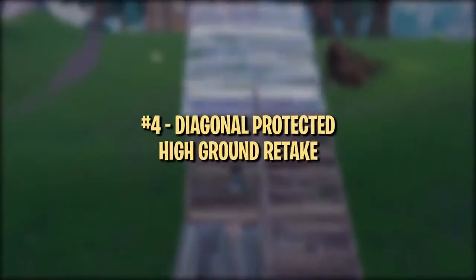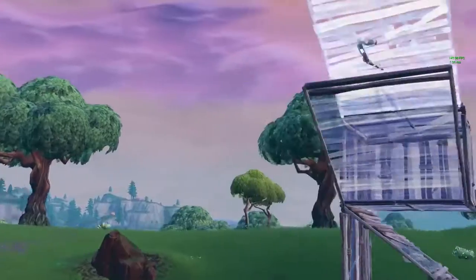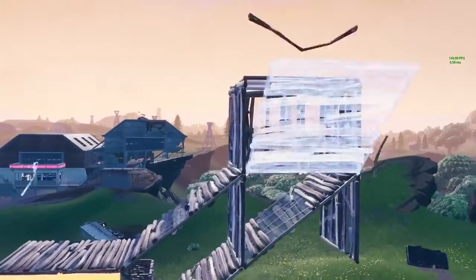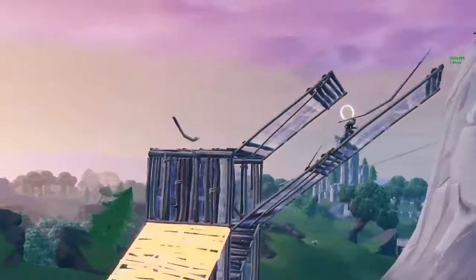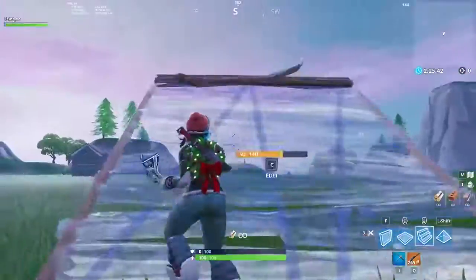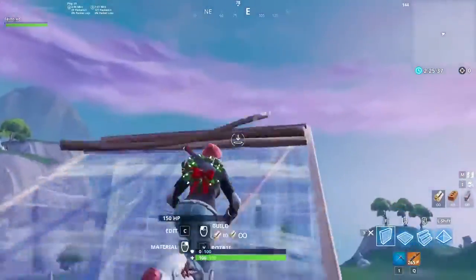This next drill is a part of Ghostbizel's warmup routine. The strategy itself is great for retaking high ground, but it's also a good way to warm up your muscle memory for double ramp retakes. This strat looks a little confusing, but it's not that complicated in reality. Just think of it like you're double ramping and preparing to do a 180 turn.